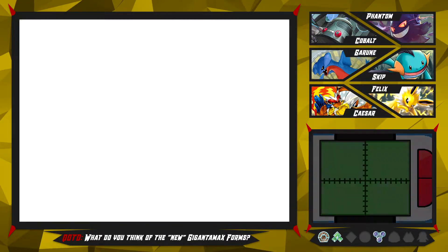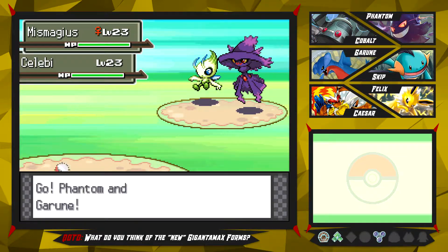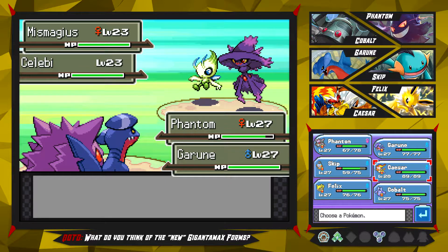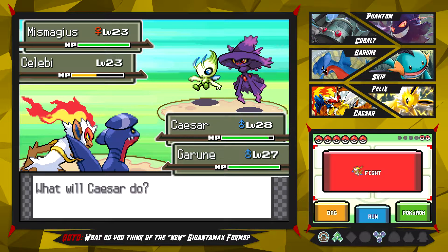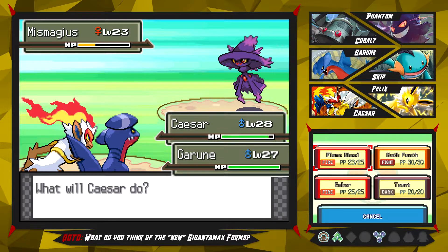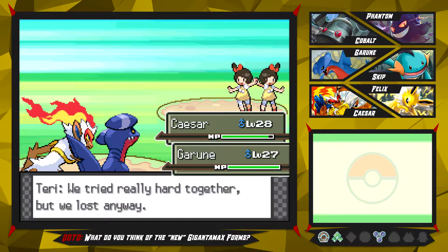Let's battle these twins right here. Max and Joe send out Miss Magius and a Celebi - what? What is up with these trainers, man? They all have Legendaries and stuff. I can't really stay in with Phantom because there's Miss Magius and Celebi is also a Psychic type, so I'm gonna switch out into Caesar and go for the Dragon Rage on the Celebi. There's the Heal Bell - that's fine. There's the Astonish which probably wouldn't have done too much against Gengar, but we're better safe than sorry. Dragon Rage on Miss Magius - it lives and goes for Growl. Yeah, I remember my Miss Magius - it didn't have any good moves and it also pretty much died in the first battle it had. Rip Magica.